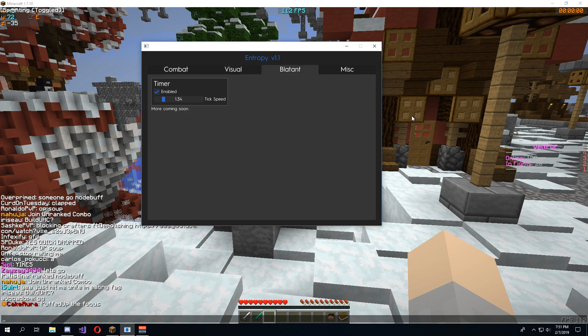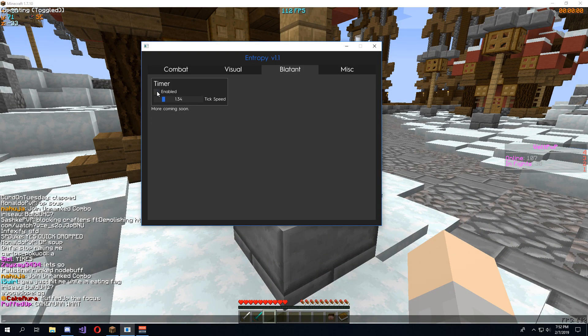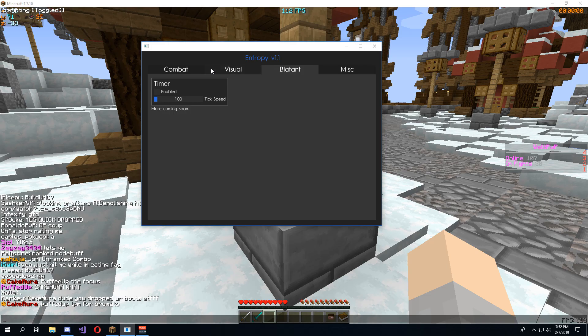Next we have timer. Timer's pretty obvious — you turn your timer up, you're super fast, you can jump faster. Not trying to get banned, so I'm going to turn that back off. And then mystic — you can change the color of the Entropy client GUI. I like to keep it at the default because it's more of my thing.